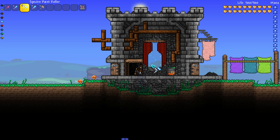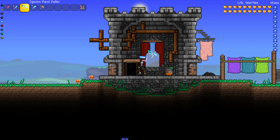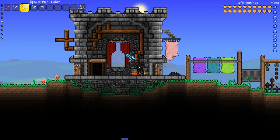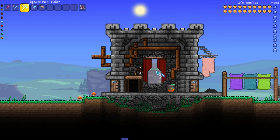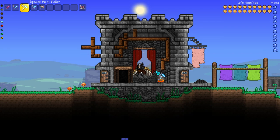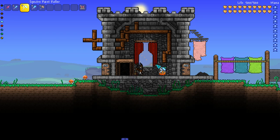If you grab some brown paint and go over glass, you can see that it gets tinted to the point where it kind of looks dusty. I use brown paint on glass to make it look a little dusty, but painting glass in general is a great way to make it stand out and pop — just pick colors that complement the paints you're using within your build.